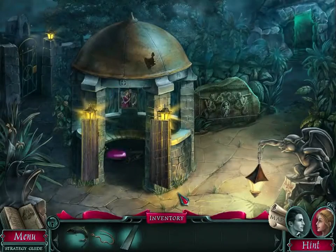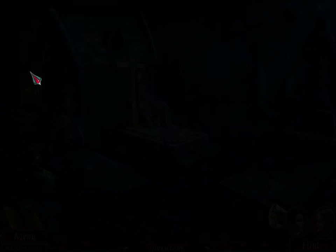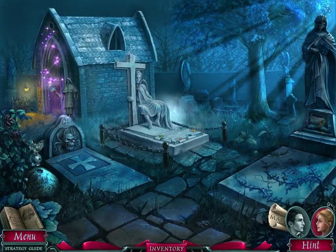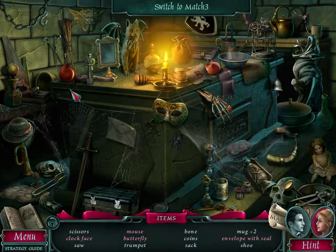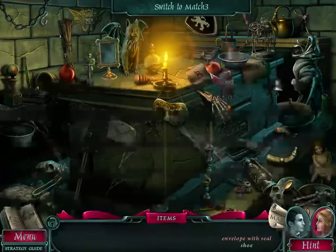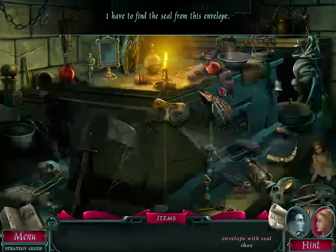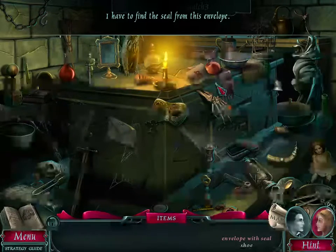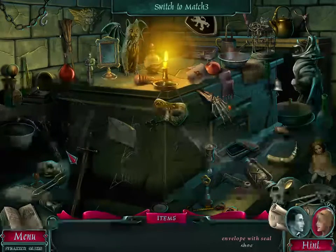Found the gravestone. Let's go to the grave. It's a hidden object scene. Let's do that first, and then we'll do the grave. Envelope with the seal — there's an envelope, but we need a seal to it. And there's a lit candle there. We can probably make a seal.